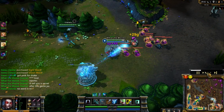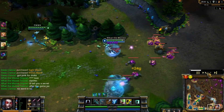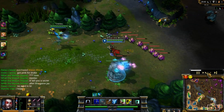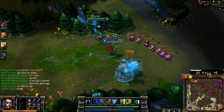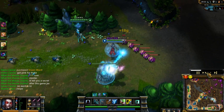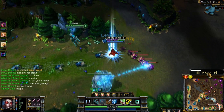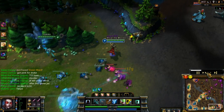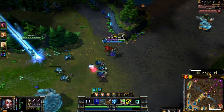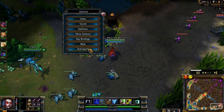My final piece of advice is regarding last hitting on towers. You really don't want to be losing any minions to the tower. Melee minions take 2 tower hits and an auto attack, and caster minions generally take 1 auto attack before and after. But this is subject to change depending on level, items, abilities, and buffs. You just have to know how much damage you can deal and how much damage they're going to take.